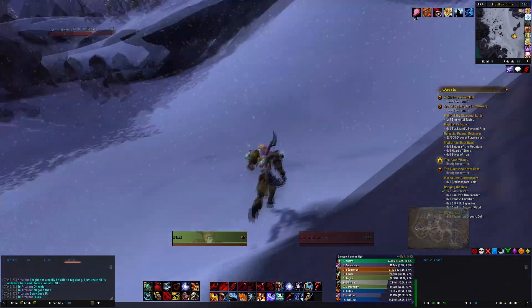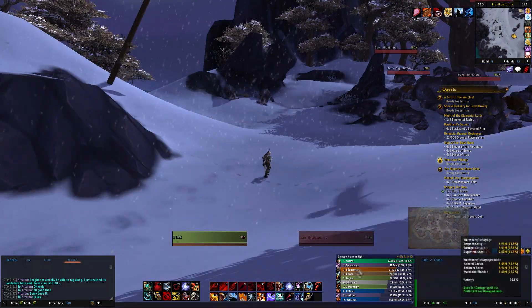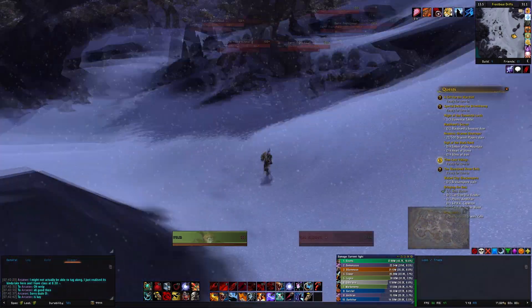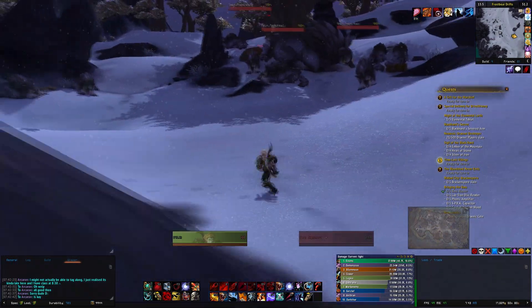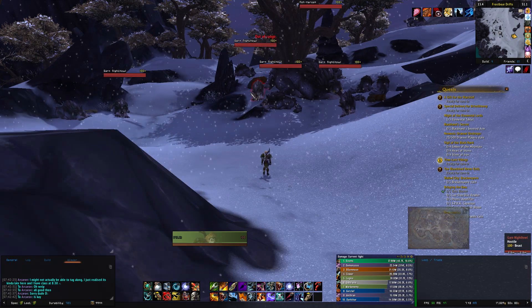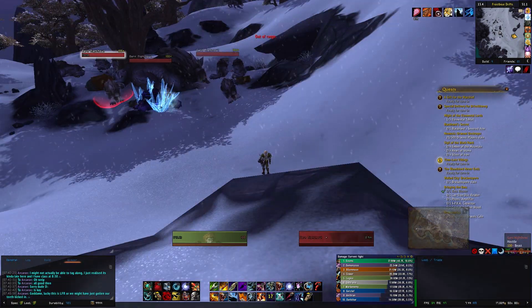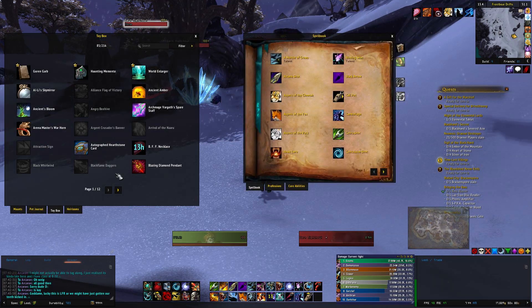I'm gonna be doing this start to finish, no cuts — you can see everything, you can see my whole raid. And without further ado, I'll start. I'll try to explain as I go along. Pretty much the easiest way to tame these guys is trap one, and then pull them and tame them as they're running back.